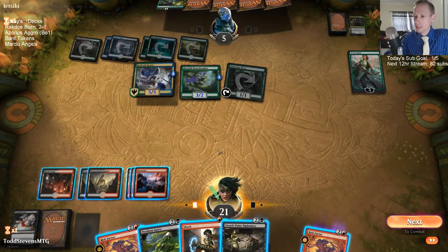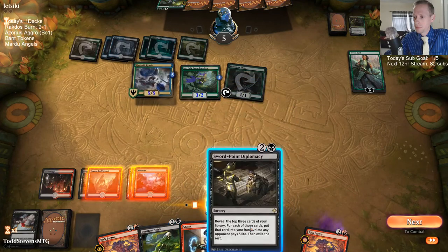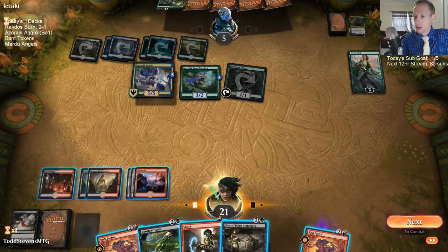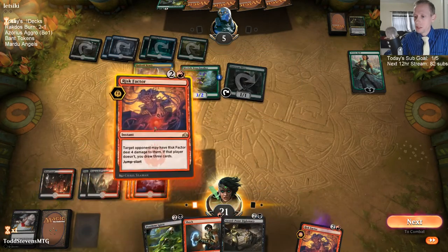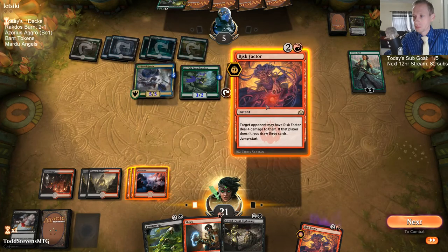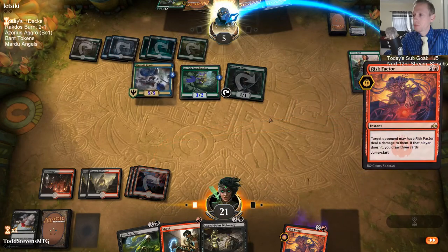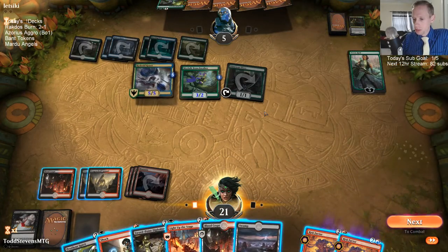Close to having them dead. Risk Factor or Sword Point is just draw three, so I guess I'll just cast this one — it doesn't really matter, they're both draw three. It should be back now — it says excellent again. We couldn't get even just a single burn spell there. So I shock, light up the stage.